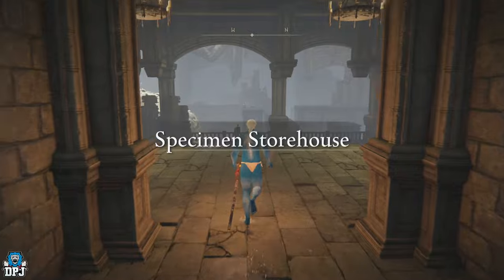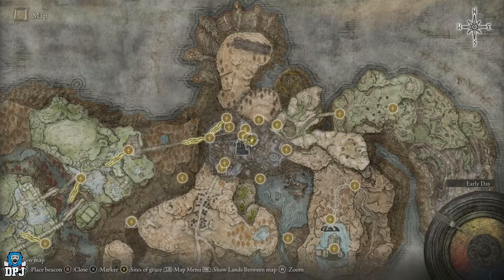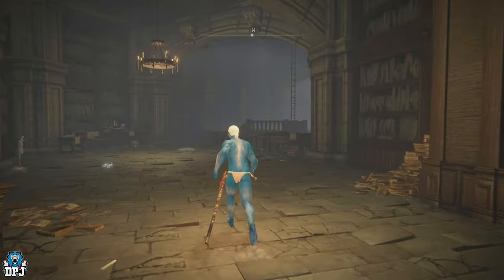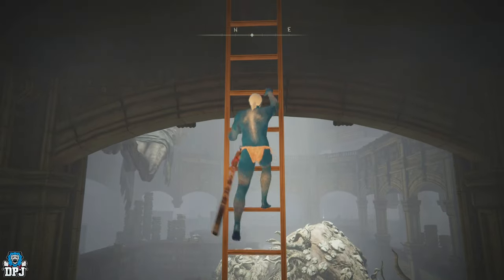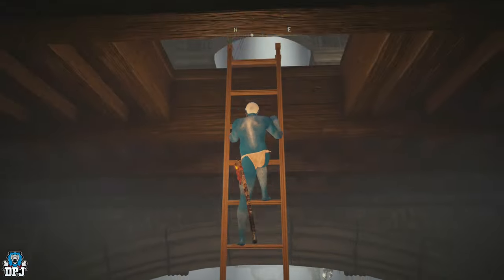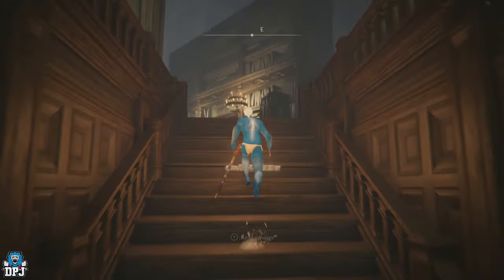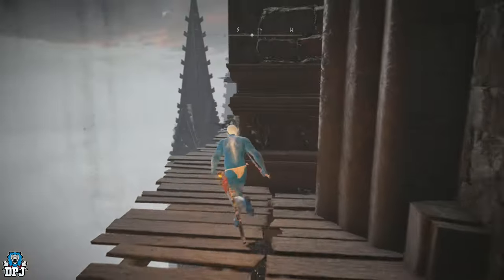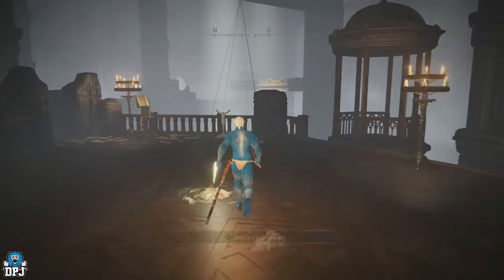Once you reach the top, come out this way, turn left, and there will be a Grace right here — the Storehouse Back Section. We're going to make our way up to the Storehouse Loft, which means climbing. Go up this ladder to the very top, then turn right and follow the path, go up these stairs, go behind the bookshelf holding those bricks, and on your right-hand side you'll see a gap in the wall — jump through there. Turn right, follow the path, and there's another Grace: the Loft. Get in the lift and go up.